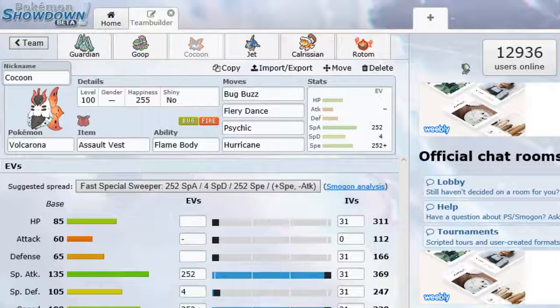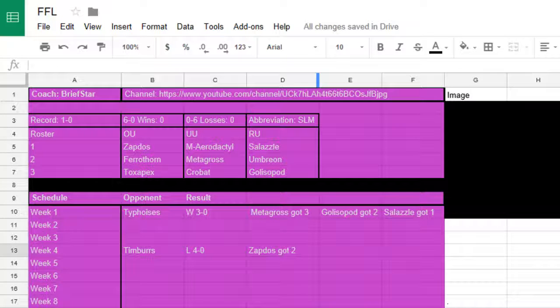Moving on to number three, we have Cocoon coming back — Volcarona. We needed a Fire-type and Volcarona was the fit. Bringing full offense: Bug Buzz, Fiery Dance, Hurricane, and Psychic. Hurricane is just a filler move as a last-ditch effort. We're running Assault Vest to boost Special Defense. We're running max Special Attack, max Speed with Timid Nature. Volcarona one-shots Ferrothorn with Fiery Dance, possibly getting a boost. It two-hit KOs Umbreon with Bug Buzz, though Toxic is a concern. We one-shot Salazzle with Psychic. But it does have a Fire move, so we've got to watch out.